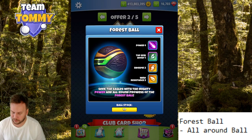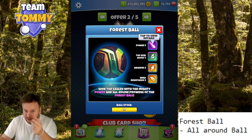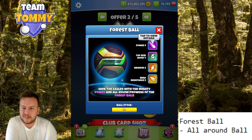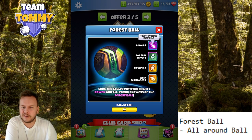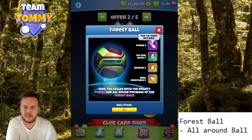Forest Ball stats: power four, top spin boost one, side spin three, wind resistance three. For those who have been in the game for a while, this is more or less a Kingmaker X, and also a ball you can win if you come top three in Champions 100. The difference is obviously the top spin boost, which should make this ball superior to those other balls.